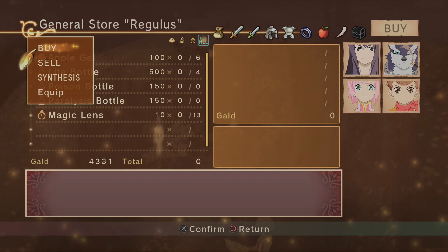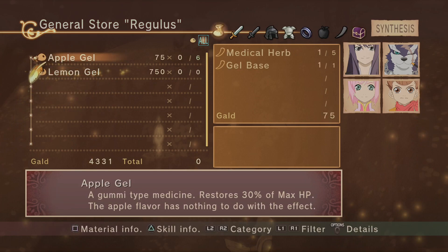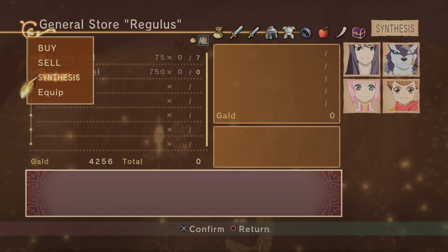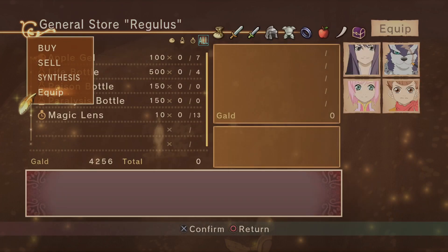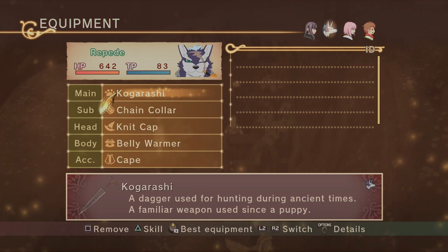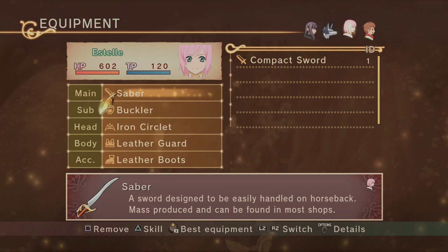Wait — our items went down. I think it ended up making it, but we didn't select Synthesize. Maybe if you have the items and can't buy it, then they synthesize automatically. What the fuck? That was weird. We're going to give him the better sword.